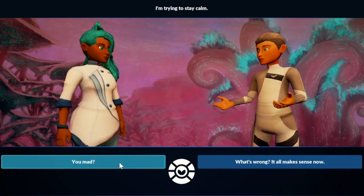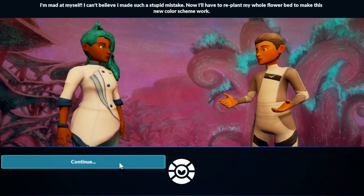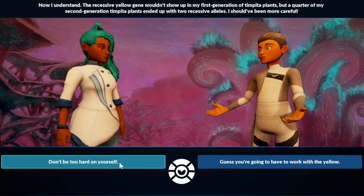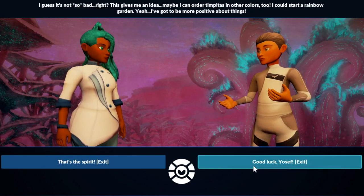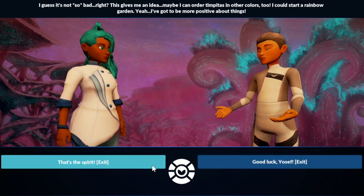You then go back to Yosef and explain what happened. He realizes his mistake quite quickly — that after you get heterozygous flowers, you'll start seeing various results in the offspring. He can now learn how to breed flowers more appropriately in the future, wrapping up the quest.